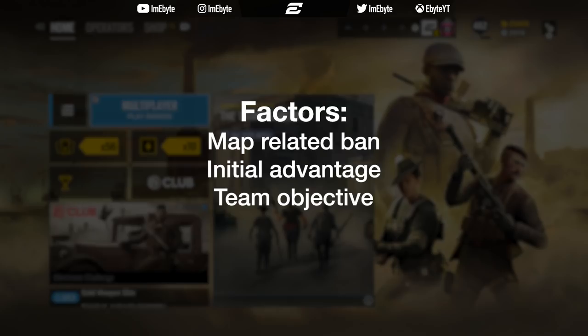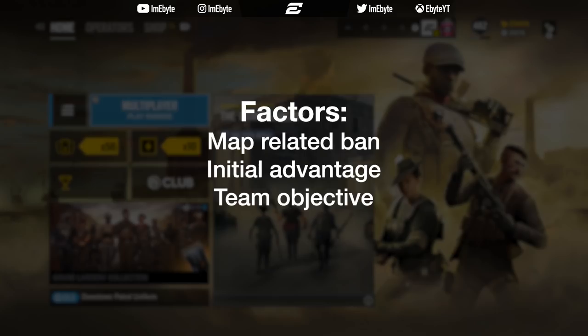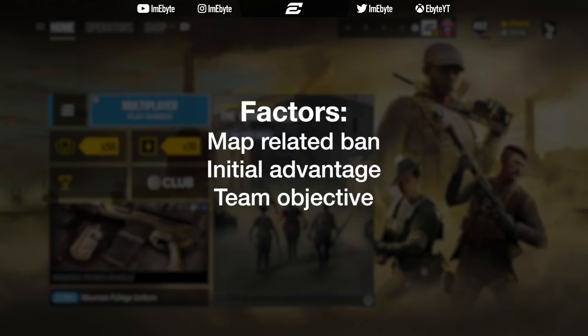Instead, use it to ban a more useful operator — for instance a hard breacher — to stop objective walls being opened. Perhaps on attack you plan to play objective and plant. Mira, Echo or Maestro would be useful defenders to ban in this situation.